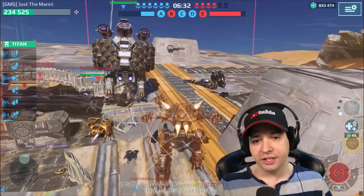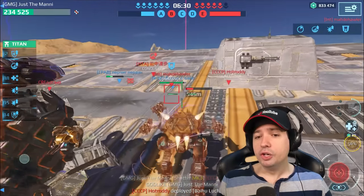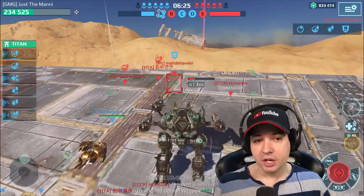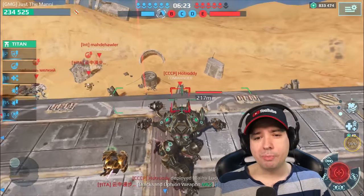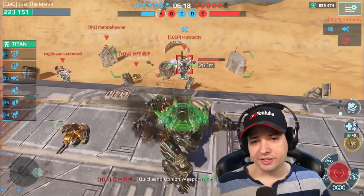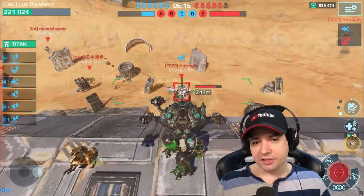Literally the only thing you could bring to kill this thing now would be Titan weapons fully maxed with bypass resistance, or perhaps corrosion — but corrosion doesn't work against the Ravana, because as soon as you accumulate corrosion stacks, he's just gonna use Transcendence and there go all your stacks.